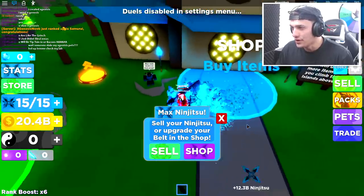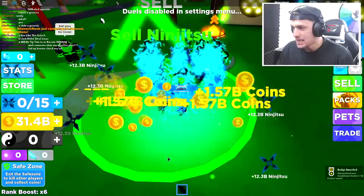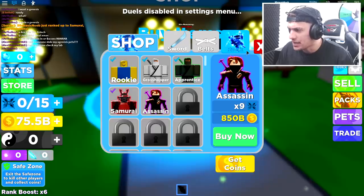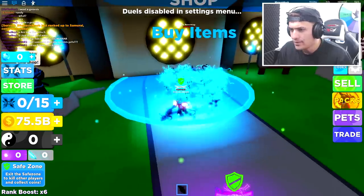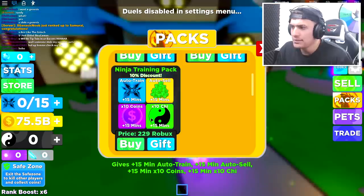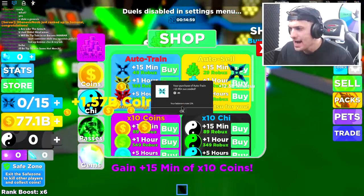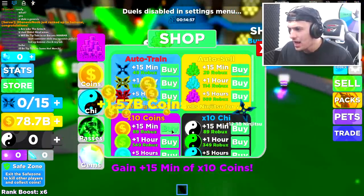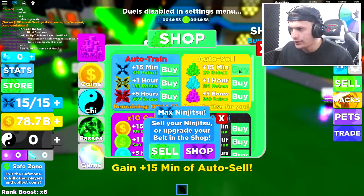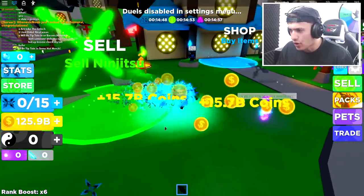I literally just bought all the swords to see how much difference it would make. The next track is 850 billion — why is it taking so long? I have a good idea: if I buy the ultimate training pack, maybe I'll get pretty powerful. So we're going to buy auto train, and we're also going to buy 10x coins like this, and we're also going to buy auto sell as well. That's all of our Robux spent — I gave this account 1,000 Robux.